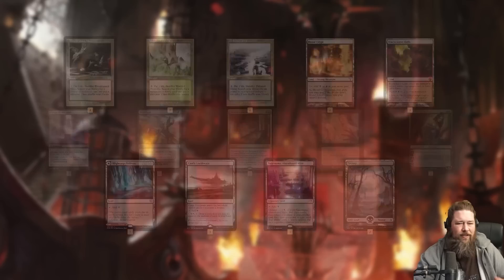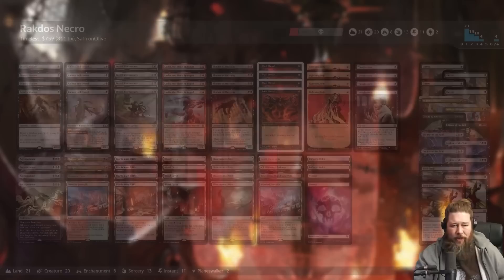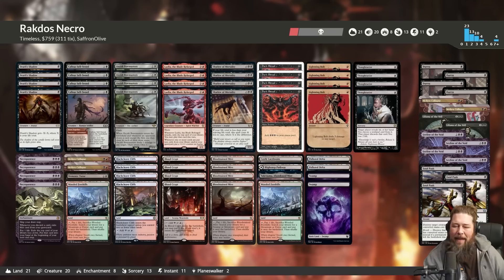In the sideboard: graveyard hate, removal, Duress, and Liana for control. That is Rakdos Necro — our deck for today. Let's jump into some games. Do we kill our opponent on turn two? Do we kill ourselves on turn two? I don't know, but someone's going to be dying with this deck. Let's play some Magic.